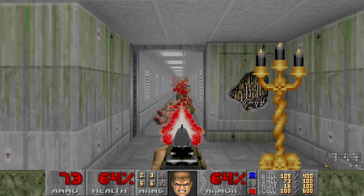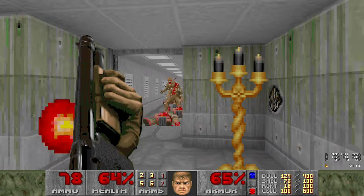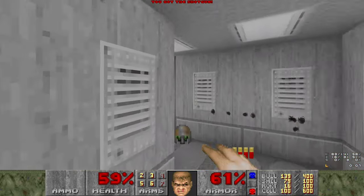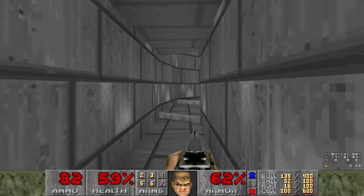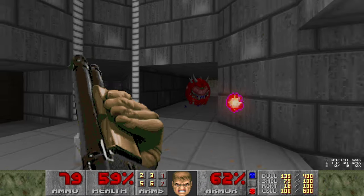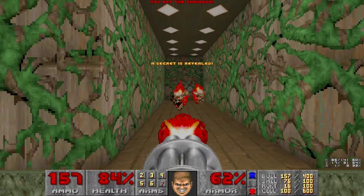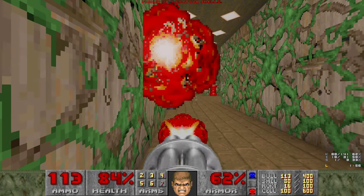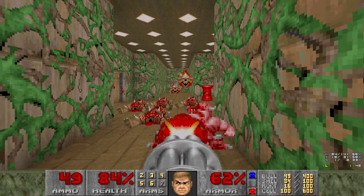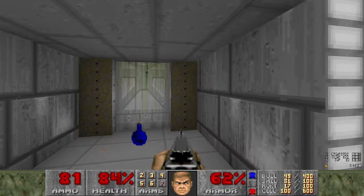I heard an enemy - I bet it was the pinkies that wake up when you enter this area. Let's go in here. There's a Crusher that will activate when you start walking in. Let's chain gun the lost souls because they suck. We should save our chain gun ammo - actually there are going to be a lot more where those came from. Alright, we dodged the Crusher - very nice.